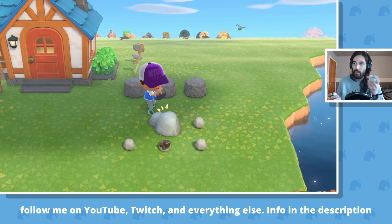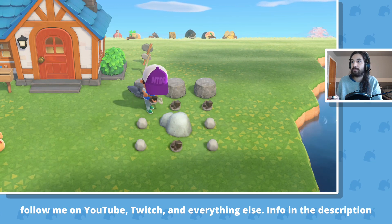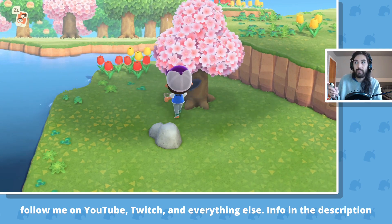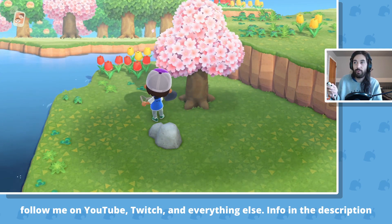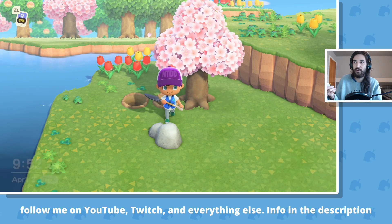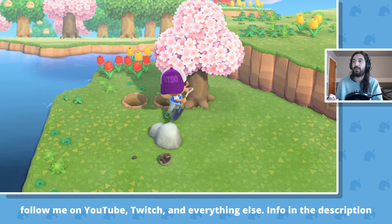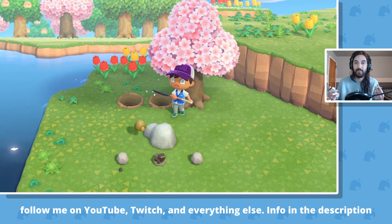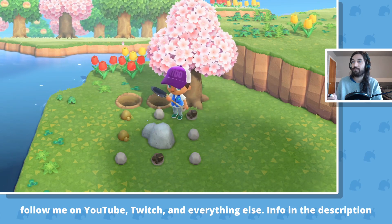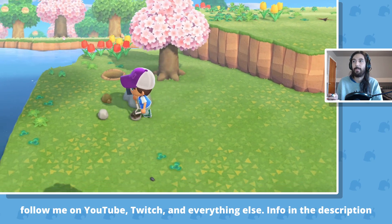You can place whatever item you want to fit the aesthetic of your town. Tip number three: you can use a tree in combination with a hole or furniture and do the same thing. That way you don't always have to dig the holes — you can just have a natural stop. The trees look really nice; you can even put two trees one space apart from each other.